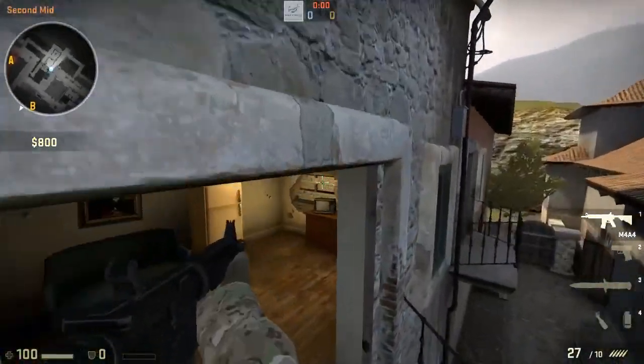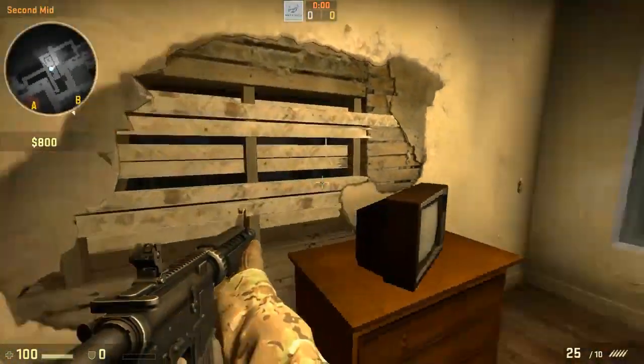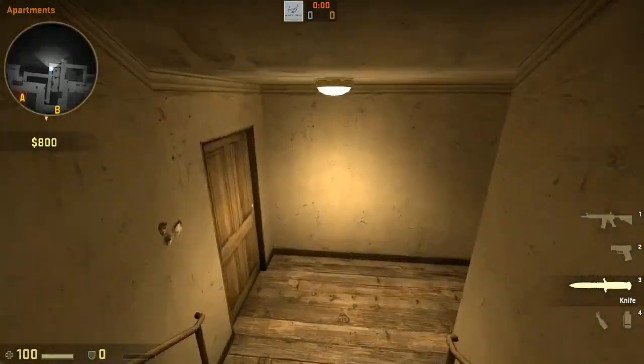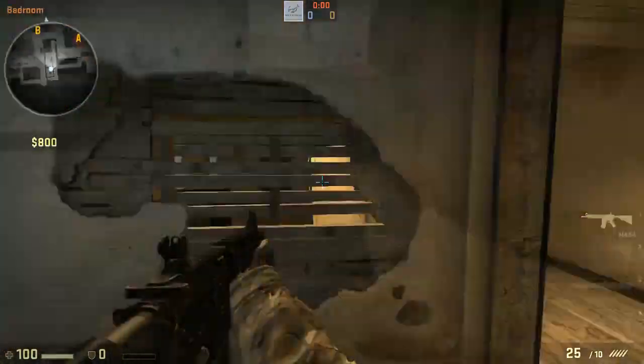You're going to have one player boosted up here. His role is to clear the window room and the dark room — the bedroom right here — making sure nobody is in there. The other two players can either send one or both up halls to make sure nobody is in there and to help clear out that area.